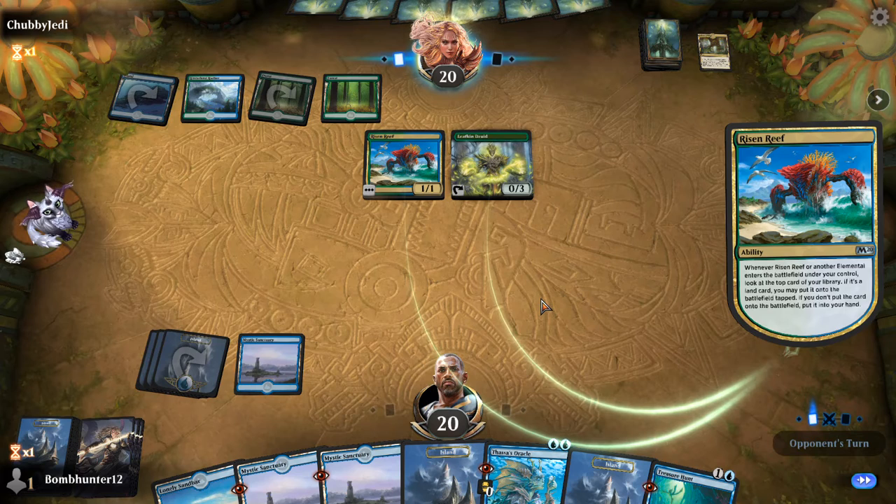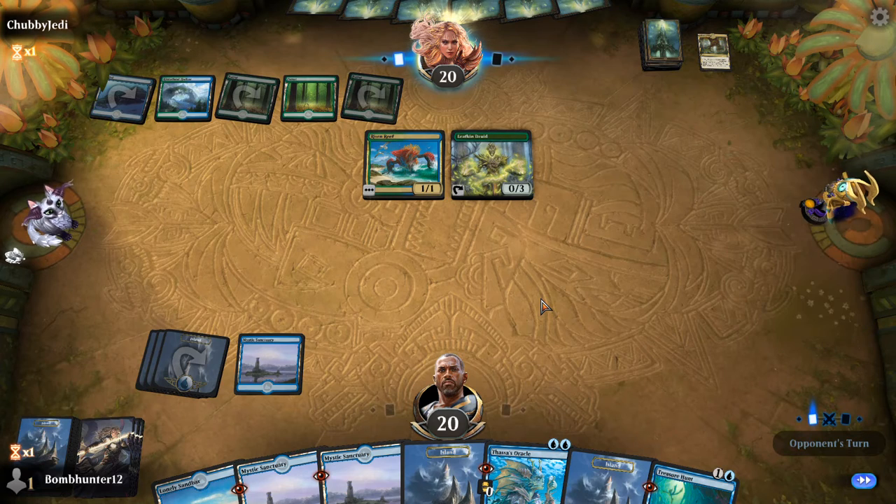Mystical Dispute just says no. And you don't want to counter the Treasure Hunt — you want to counter the Thassa's Oracle. That's the key thing there. Or they need to be fast enough to get around what I'm doing.